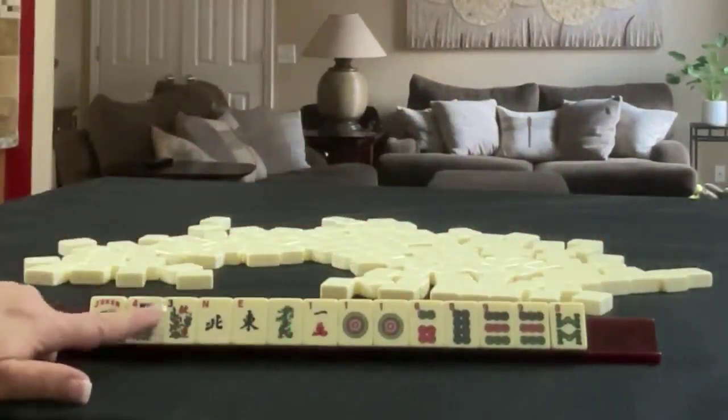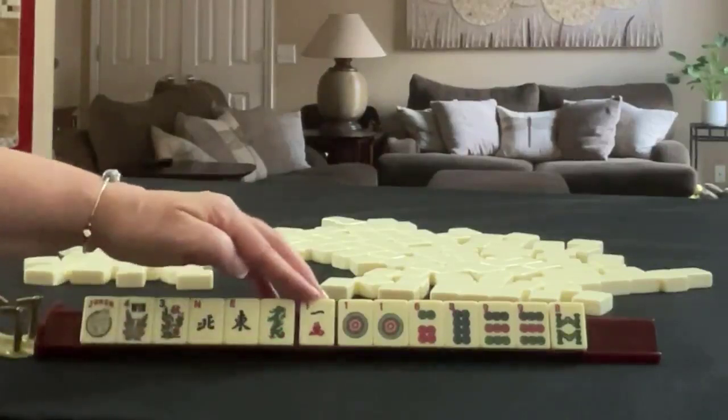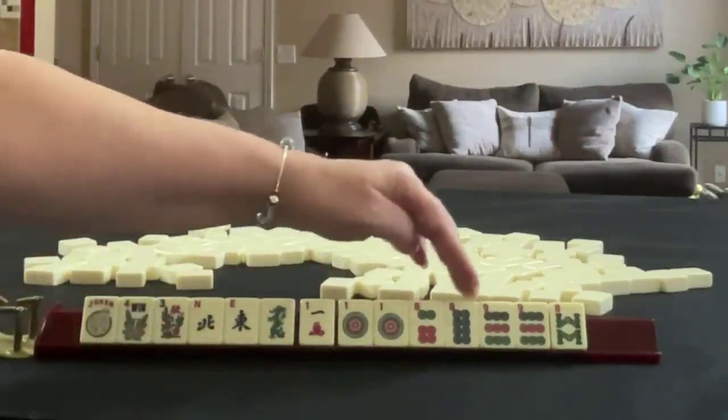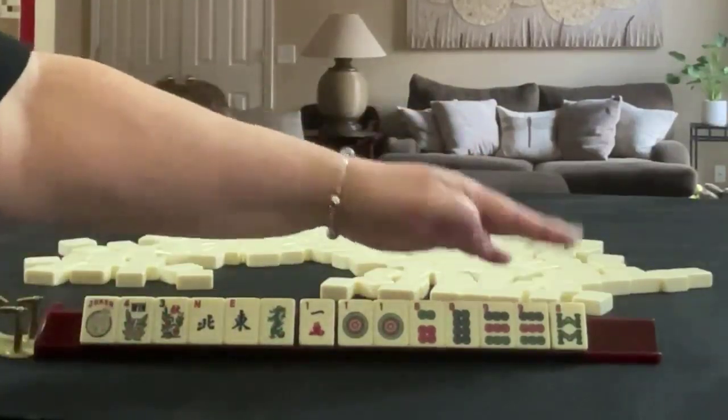We have a joker, a pair of flowers, north, east, and a green dragon. In cracks, we have a one. In dots, we have one, six, eight, nine, a pair of ones, a pair of nines, and then we have an eight bam.